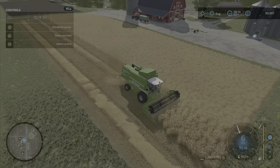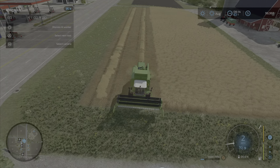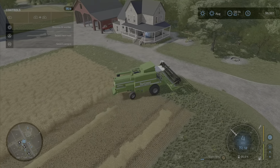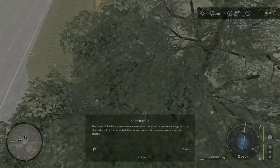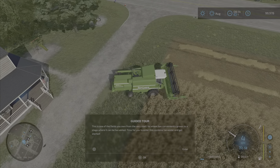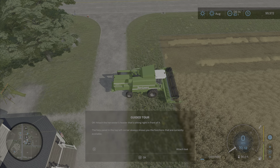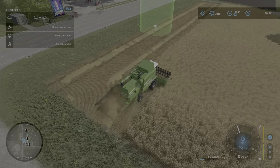We're going to hire a worker - an AI guy is now in control of this harvester. He'll be a little slower than me; he's going to lift it up, back up, and then take the turn. He's doing okay - oh, he just left a mess. The guided tour is already annoying me, and you're ruining my field! When you're farming, you don't want to just do that. Alright, this guide was already annoying me - you need to stop.